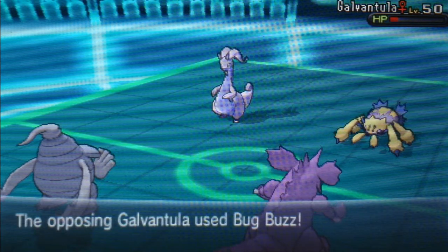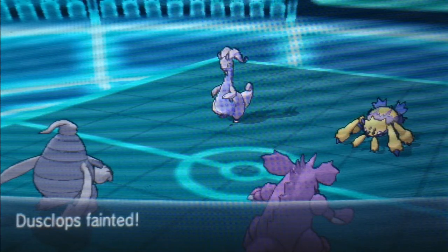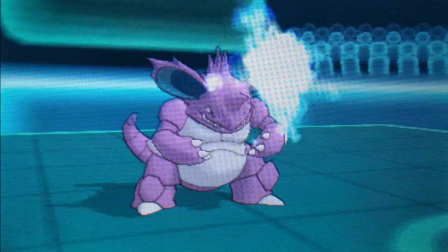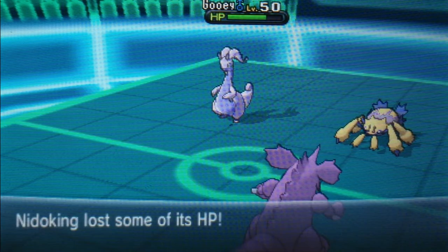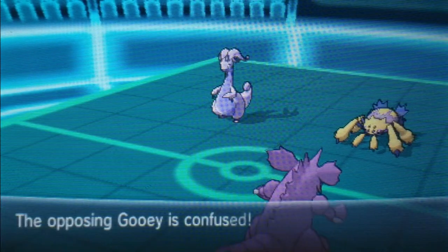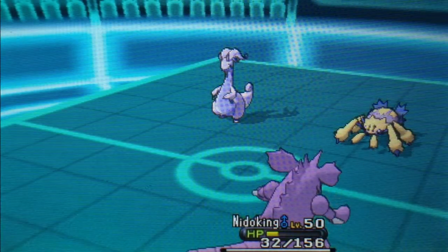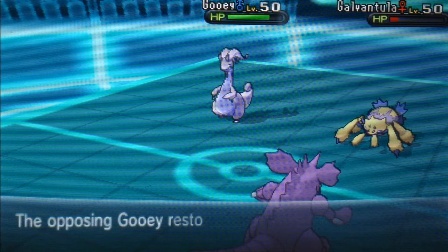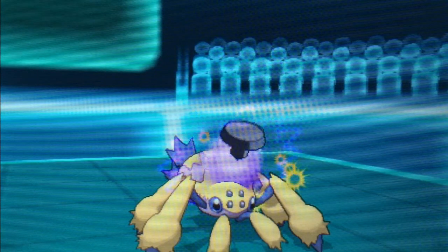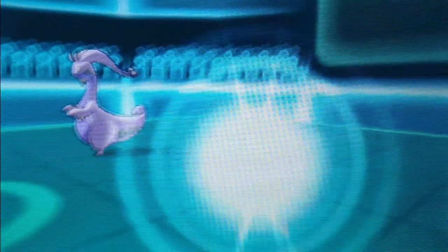I do have a Nidoking — this is probably my second Nidoking I've ever used. This Nidoking does not have the Choice Scarf, it has the Life Orb, hoping it would do more, but it doesn't do that much actually. The Goodra is going to be able to hit off its Muddy Water even though it's confused, which I thought was pretty crappy — I was hoping it would hit itself. I managed to live, which I probably shouldn't be complaining about. And the Curse is going to take out the Goodra, so it wasn't too much to worry about.